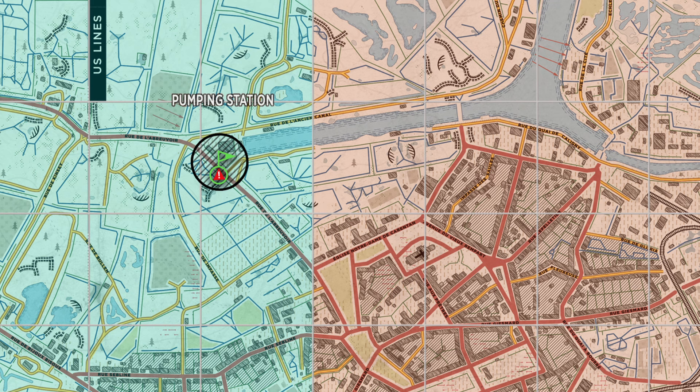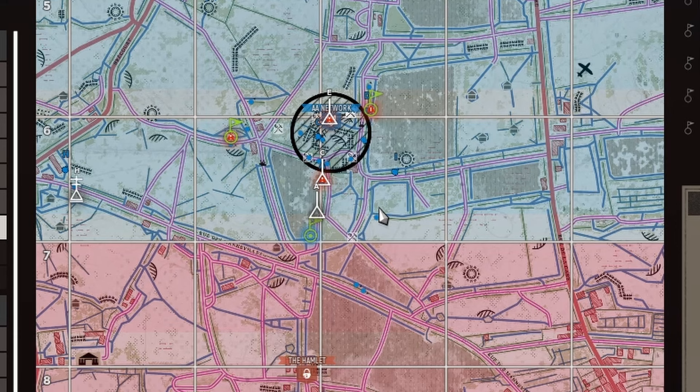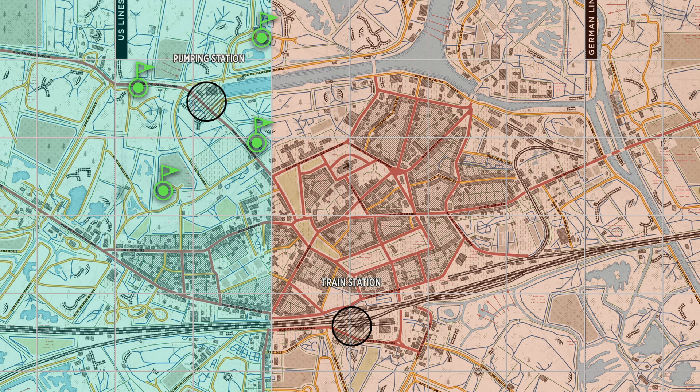If the enemy gets within 15 meters of your one and only garrison, it's going to become locked and nobody will be able to spawn on it. So having a single garrison on the strongpoint can be really problematic once the enemy closes in. Having multiple garrisons surrounding the point eliminates this problem and allows you to still have places to spawn to continue defending.